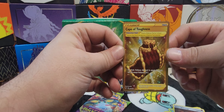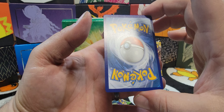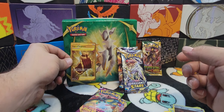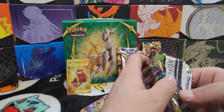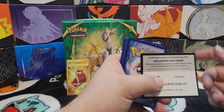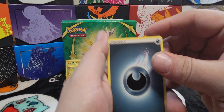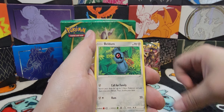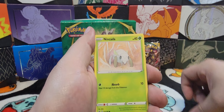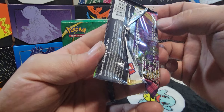And it's off-centered — wow, off-centered. Moving on to the next pack: Trumbeak, Sableye, Blitzle, Beldum, Milcery, Wooper, Nincada, Donphan. And last Vivid Voltage pack — they didn't put these in there. Nice, check that out.